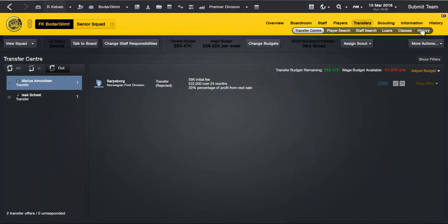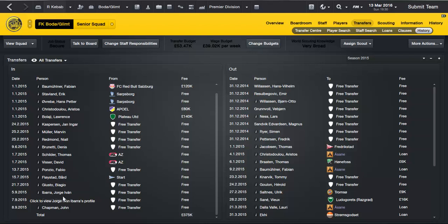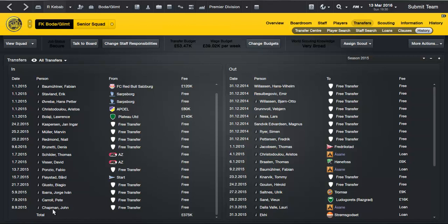Let me just show you last season's transfers first because I forgot to show you some of them. We signed George Yvonne Ibarra — look at this guy, he's a tank: two and a half star, four and a half star potential, very good player. Pete Carroll — another player who's got on loan, 21 under-20 appearances for the US, and now they're all making under-23 appearances and getting into the Olympic qualifying squads.